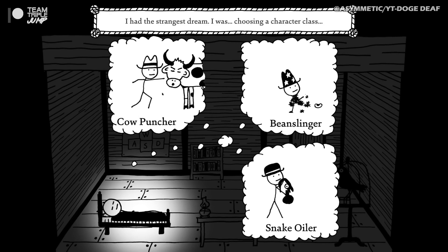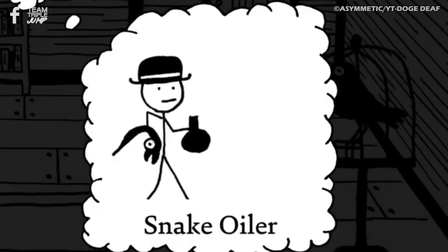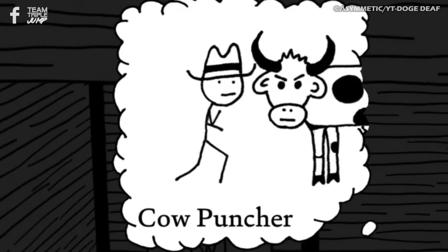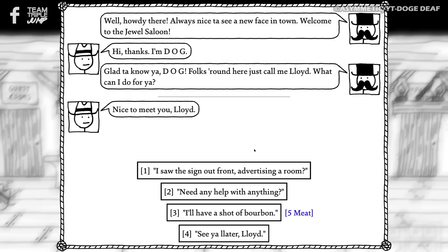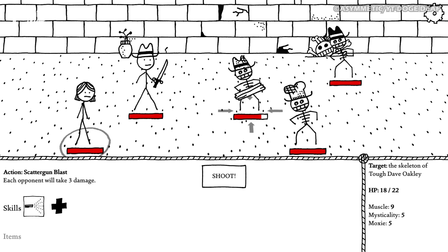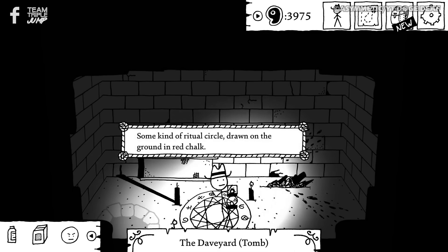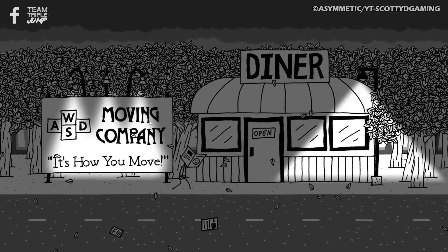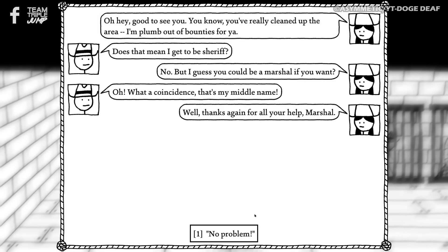As an RPG, there are three classes that players can choose from: the snake oiler, who is able to use their fast-talking ways to get out of sticky situations; the beanslinger, who is a master at both magic and cooking; or the straightforward brawler known as the Cow Puncher. On the stick cowperson's journey, they will come into contact with a whole host of strange characters and locations, as well as groups of enemies who will have to be taken out with the game's turn-based combat system. Both West of Loathing and its sequel, the eldritch-themed and equally doodle-like Shadows over Loathing, are a good laugh, whether you're in the mood for rooting and tooting or looking for a good old Cthulhu spooking.